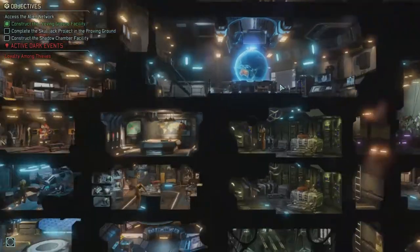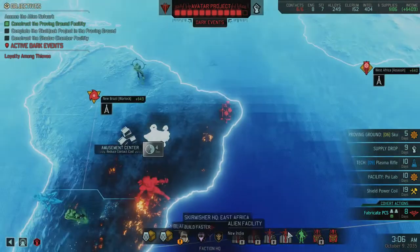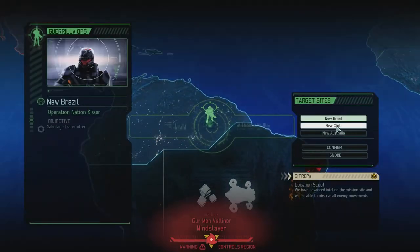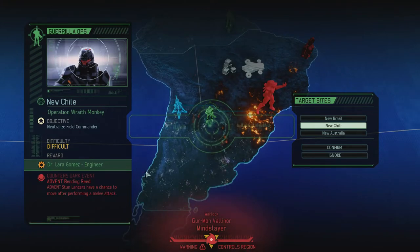Good people of YouTube, my name is Spanner, welcome back to another episode of XCOM 2. We have Guerrilla Ops to do, and I picked this one: Operation Wraith Monkey, neutralize Field Commander. Counters this event. It's alright, I guess.